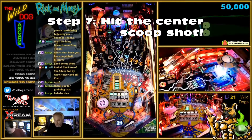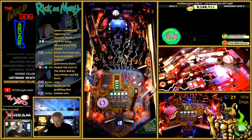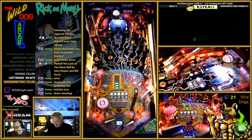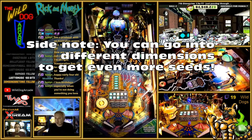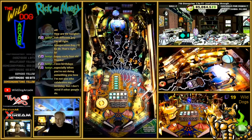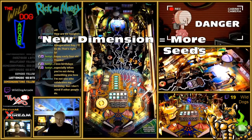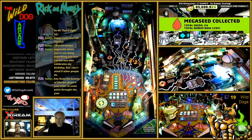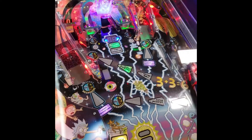And finally, step number seven: the last thing you'll want to do is hit the center scoop shot. This will do two things. First, it will start the current adventure, then release your balls that you've been locking up to start multi-ball. Second, it will allow you to complete jackpot shots and collect the most important thing in the game — mega seeds. Mega seeds allow you to multiply whatever jackpots or various other bonuses you complete, and you can collect these seeds by hitting any of those orange-lit targets.